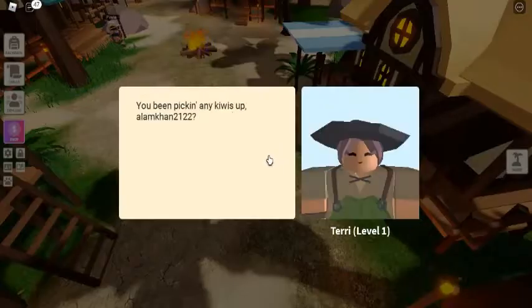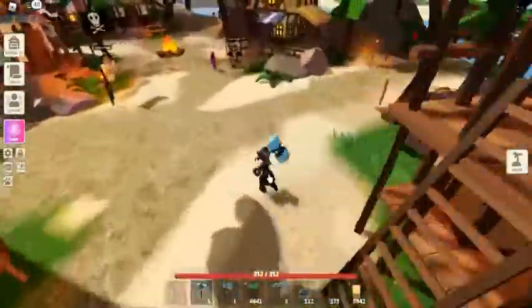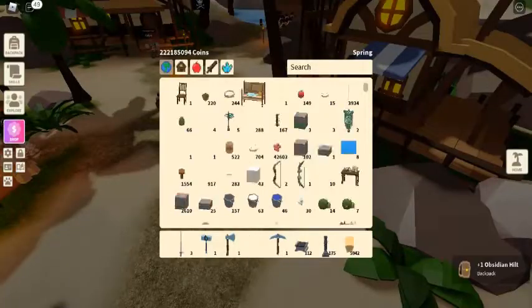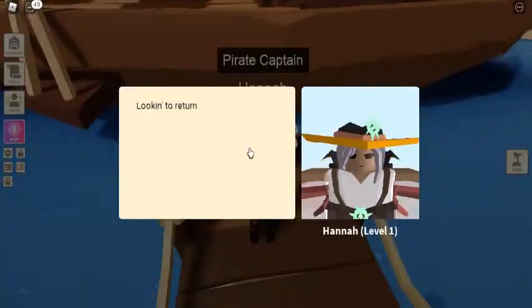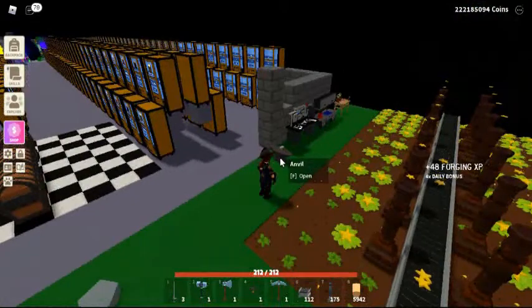Unfortunately, you can't earn all 250 doubloons in a day, so you'll have to come back to Pirate Island a few days in a row and complete every available quest to build up your savings. Once you've got enough, you can purchase the item directly from his shop.